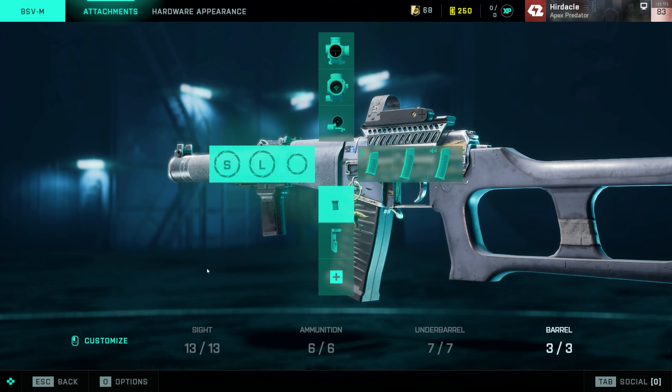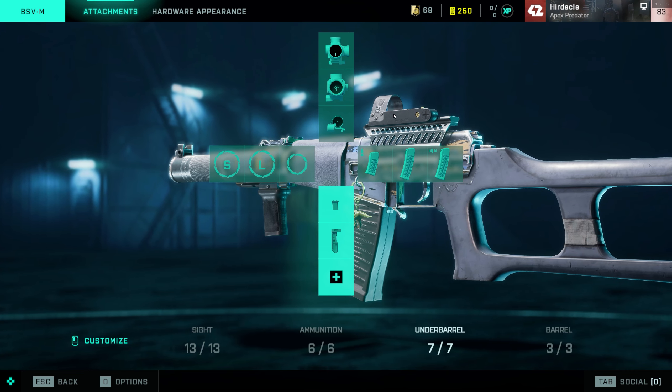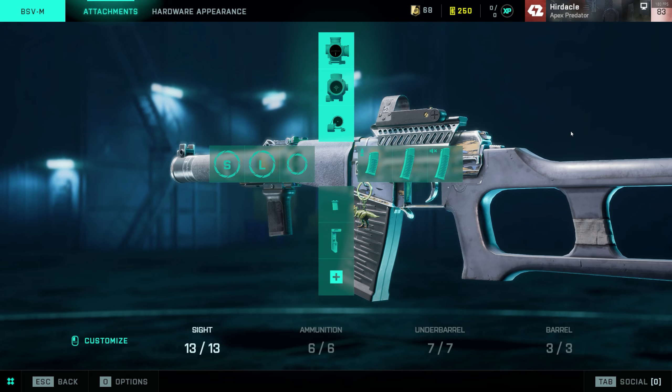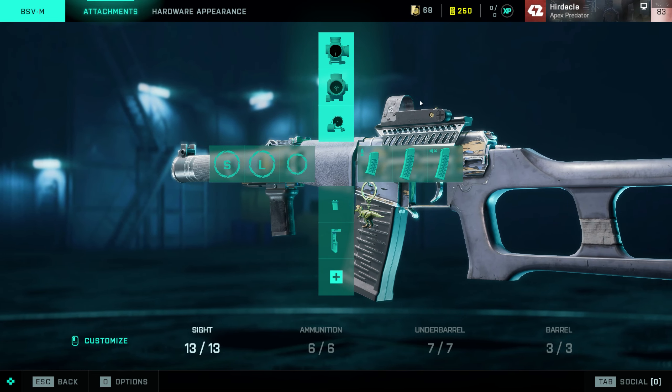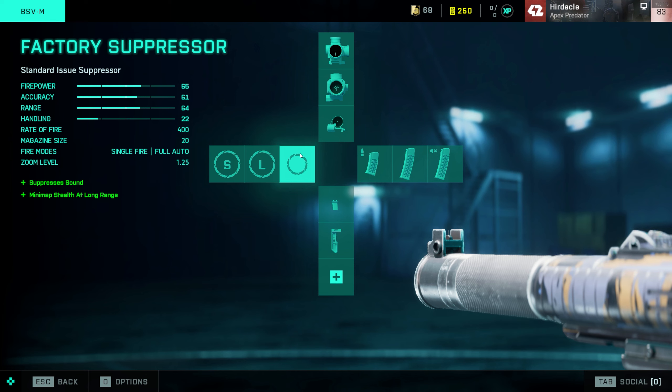What's going on guys, so today I've got a quick video going over what I believe to be the best BSVM loadout. I've recently done an M5A3 one, so I'm going to go over this because I think the choices I make are a little bit different to the average user. With the barrel, I go with the factory suppressor — just a standard one. It keeps a decent fire rate, it's good at long range, it suppresses the sound, and you get no minimap notification when you shoot.